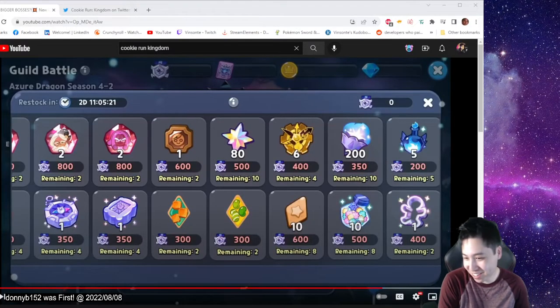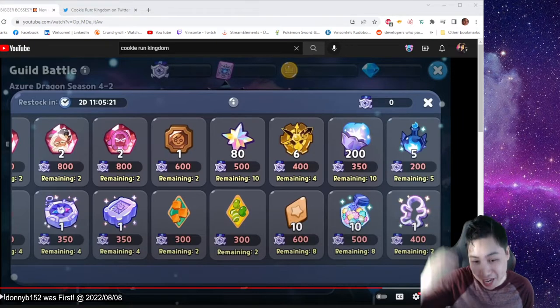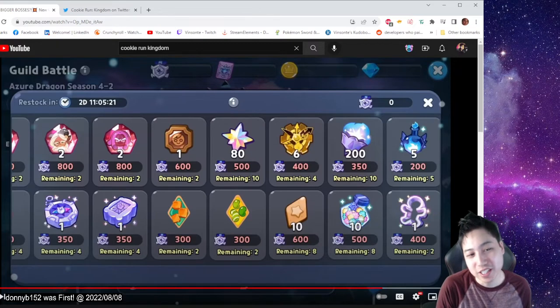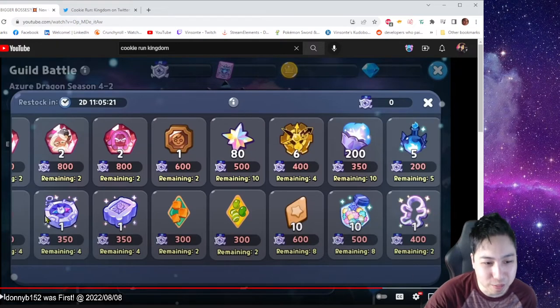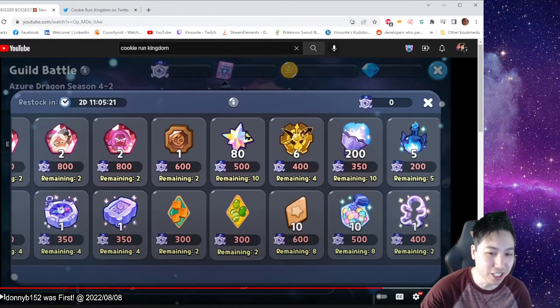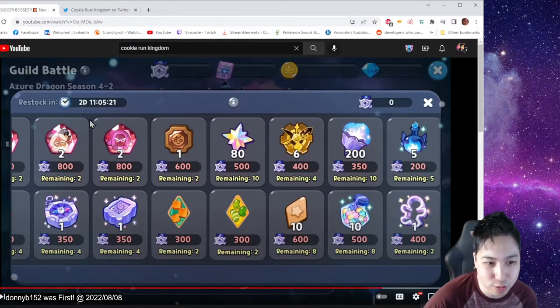I just want to do a quick video on what you should kind of prep for the upcoming guild battle update for Cookie Run Kingdom. We do have the guild shop here. You'll notice there's some soul stones, some relics, stars for upgrading the hall, time jumpers, cookie cutter, toppings, and of course items for more guild gacha and these aurora items. Pretty nice.